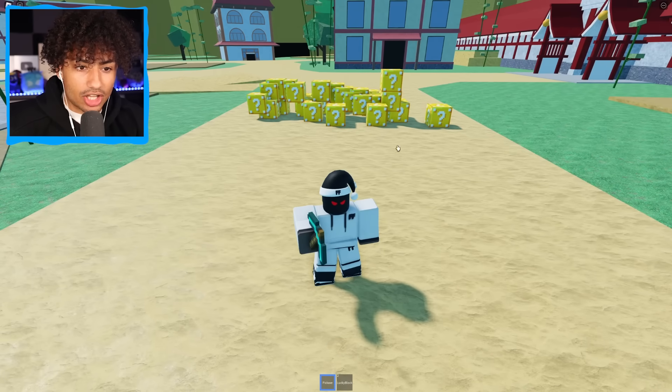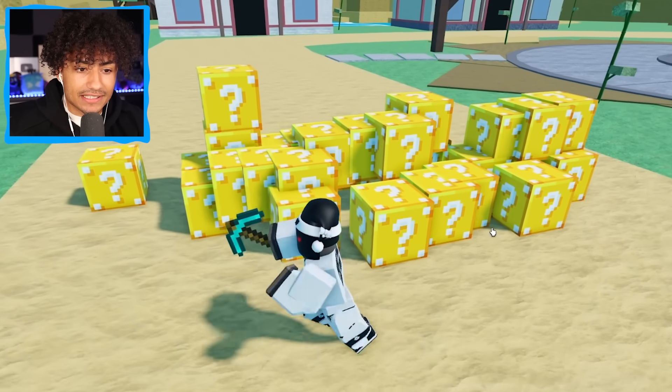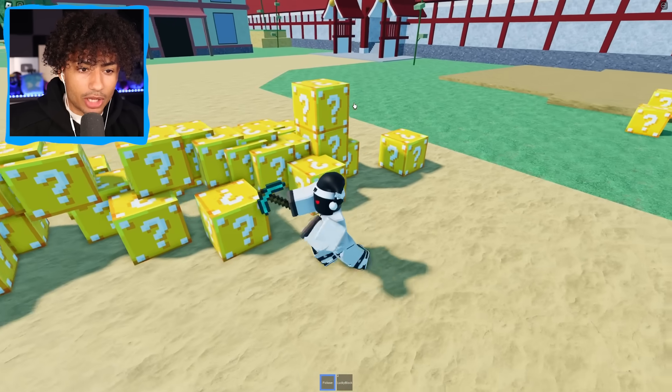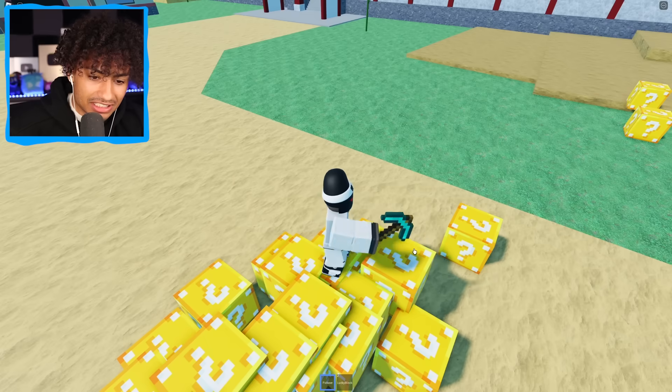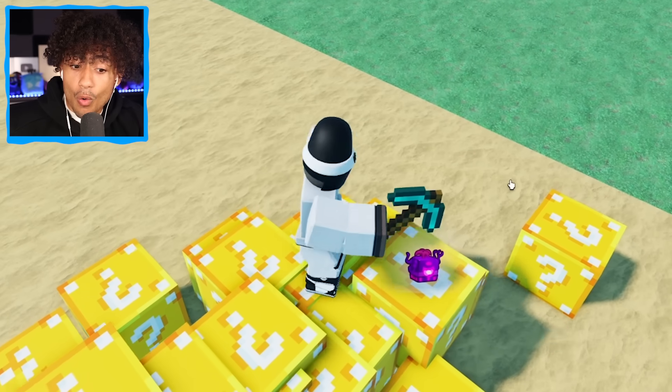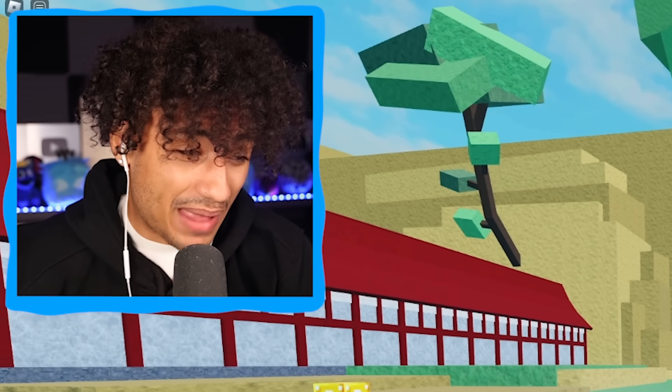I got my diamond pickaxe and the lucky blocks behind me, and I'm nervous because I'm trying to get three kitsune fruits, so we need a good permanent fruit. Which lucky block is the luckiest? I'm liking this lucky block right here. Here we go — I'm scared. What do we get? It's not the best fruit but it's also not the worst fruit. I can work with this. A permanent dark fruit. Am I going to be able to get a kitsune fruit from that? I don't know, but I'm going to try my best.